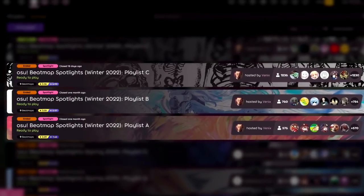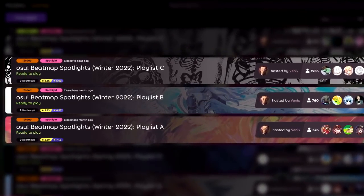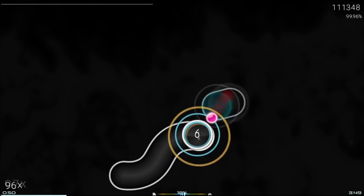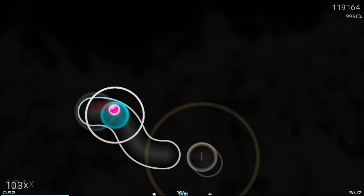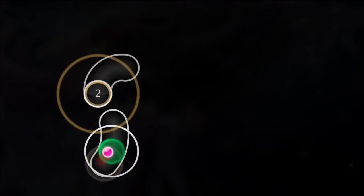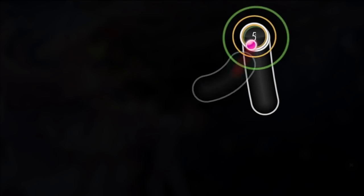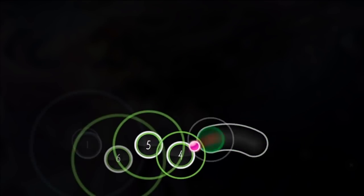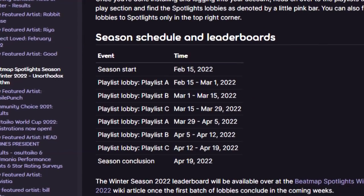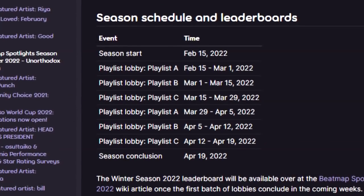In a season of Beatmap Spotlights, there are three different playlists — A, B, and C — each containing maps ranging from about 3-star hard difficulties up to 7 or more star expert difficulties. This truly allows anyone to participate even if they can't pass some of the maps. The playlists are run in order, with only one open at a time and each lasting for 2 weeks.